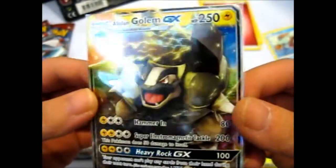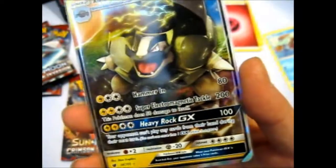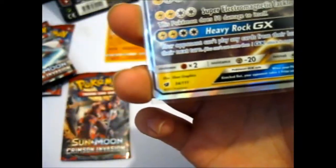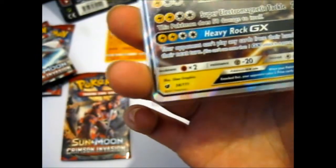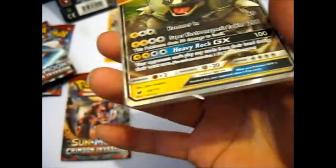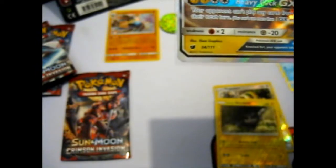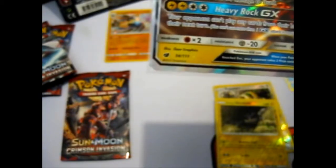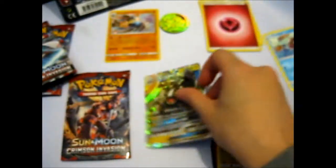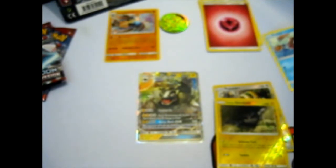That was an awesome pull, wasn't expecting anything. It's got Heavy Rock GX, Hammer In, and Super Electromagnetic Tackle. Super Electromagnetic Tackle does 50 damage to itself, but it is still 200 damage — that's awesome. And for Heavy Rock GX, the opponent can't play any cards from their hand during their next turn. That is actually pretty handy if your opponent is running strong and you need a break.